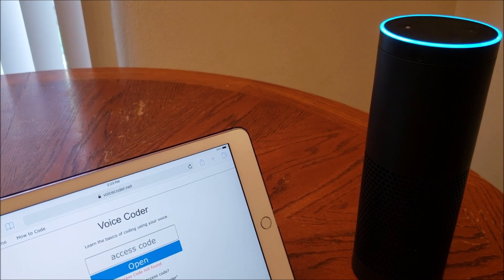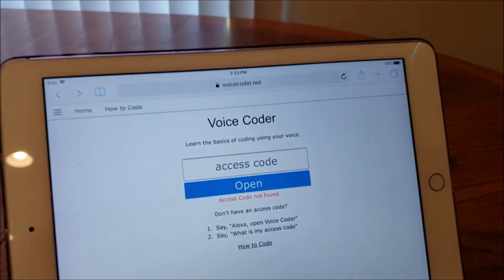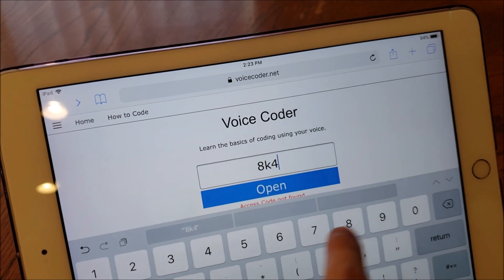Your game is ready. Go to voicecoder.net and enter your access code 8K49. Try changing the background. Say add rule.